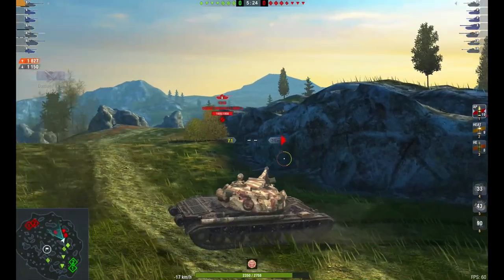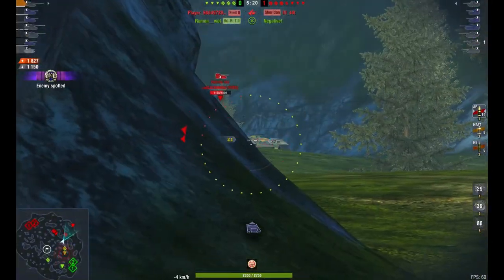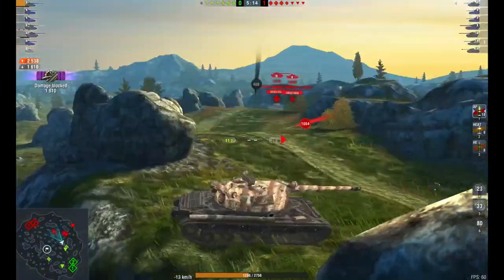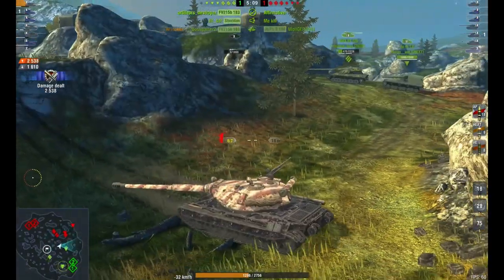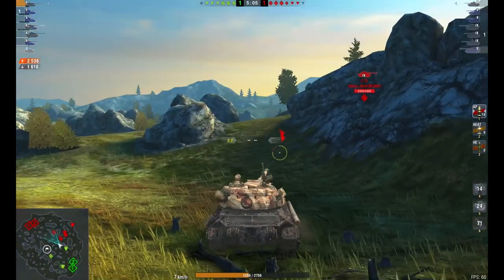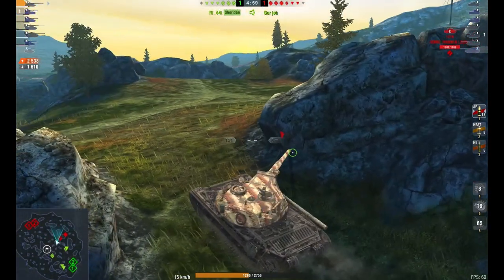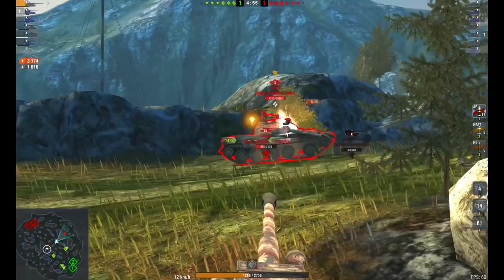The 60 TP at the moment is meta. You see some of the top clans taking it out in tournaments. It is a very strong tank — it's not OP and it's not broken. Anyone who's seen the CIS tournament for the Blitz Cup with its 15-plus ammo racks will know this tank is not broken, but it is an incredibly strong heavy, especially in the hands of those who know how to play it.